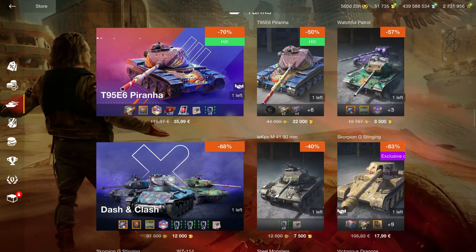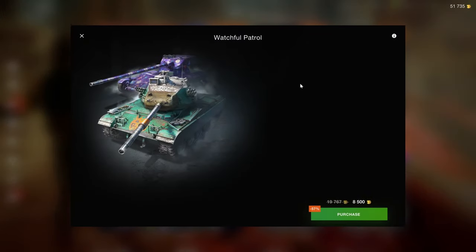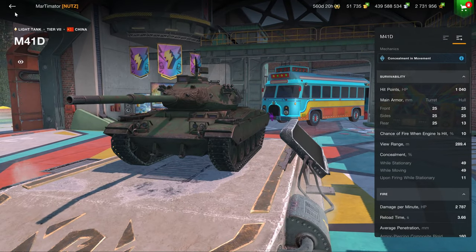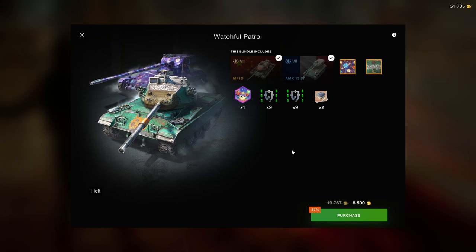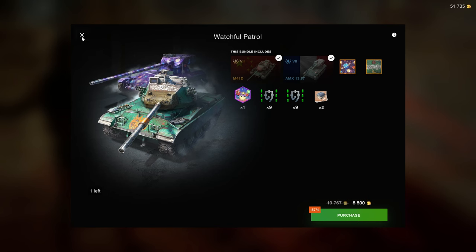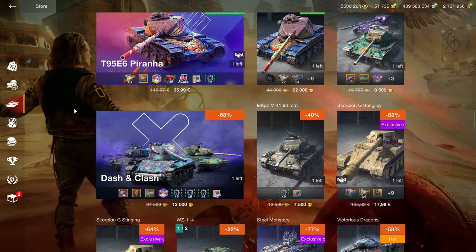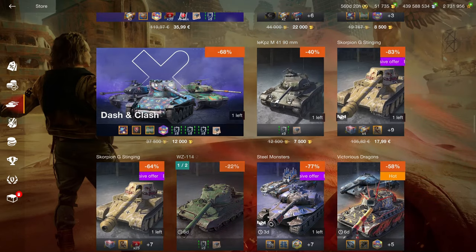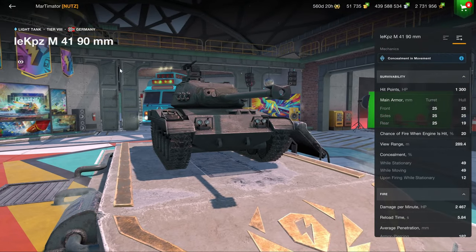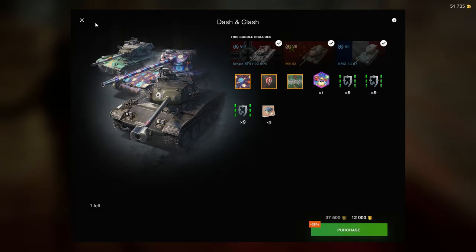If you have the Object 260 but hate playing it, this is probably a good alternative with the same play style but a much better tank. The M41D was given away for free a couple of months or years ago, so don't buy it — they're great for free but not worth purchasing. Same with the M4190 — it's a fun little tank but in terms of grinding credits it has no use at all.